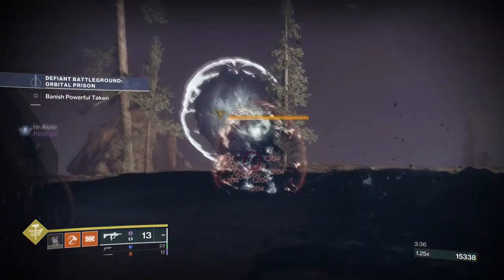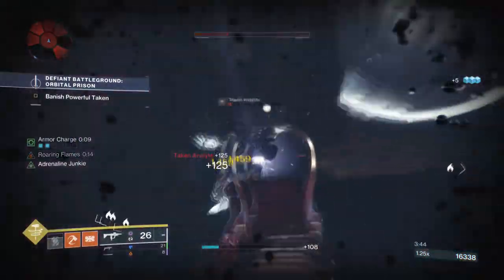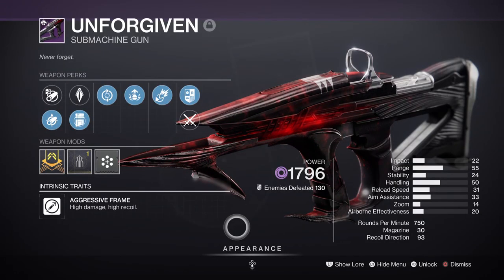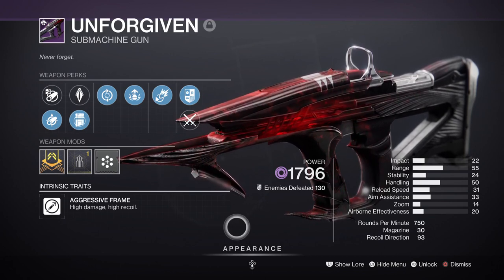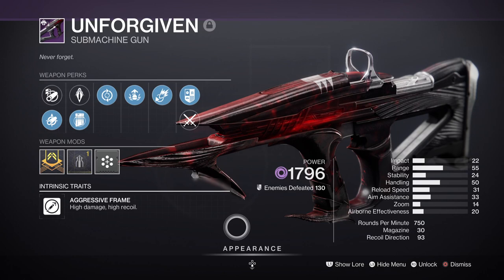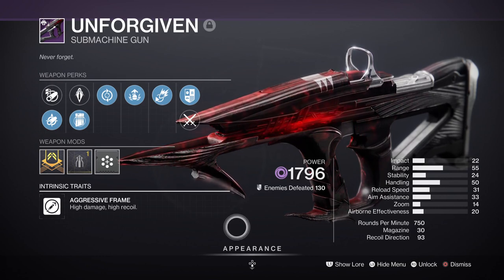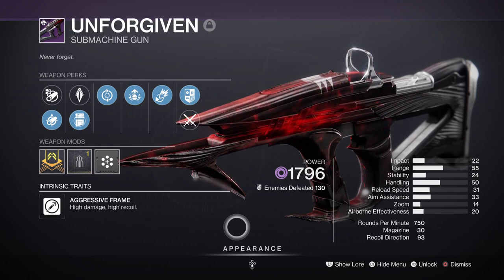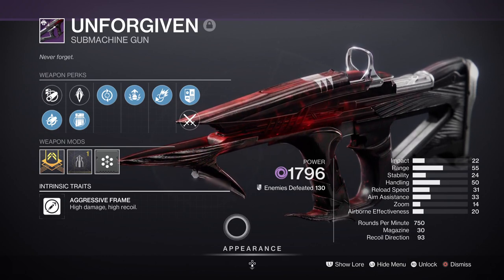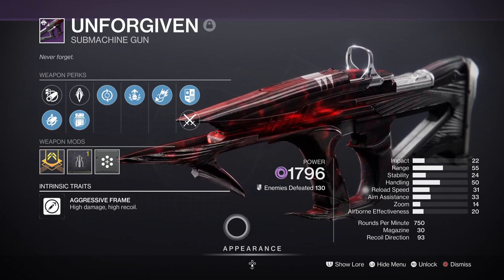The weapons you'll need: Throne Cleaver with Incandescent, and your energy weapon must be Void so that Bricks from Beyond can work with the build. What you choose Void-wise is up to you. In my case I have the Unforgiven SMG from the Duality Dungeon with Feeding Frenzy and Adrenaline Junkie — I just needed a hard-hitting Void SMG for when I'm out of heavy ammo, and Adrenaline Junkie provides a damage boost while using grenades constantly. Other good options include rolls with Demolitionist and Repulsor Brace, or Frenzy — or even Hero's Burden, Fighting Lion, Doom of Chelchis, or Funnelweb.